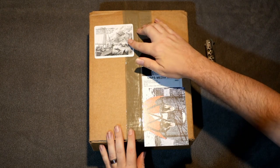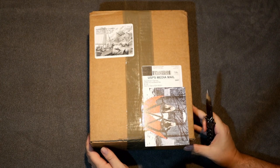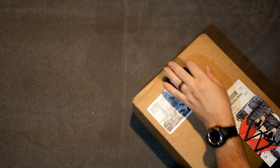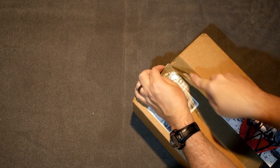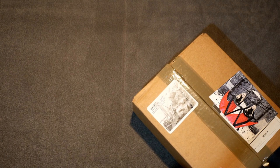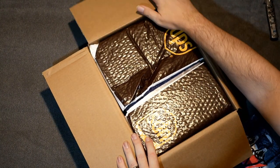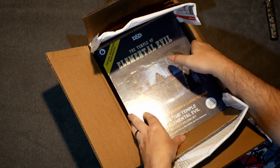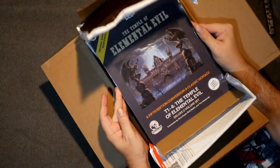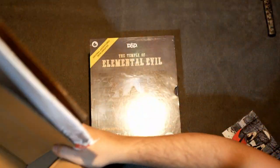Alright, I got a new box from Goodman Games. We are going to open it up to see what it is. Probably you already know from the title of the video. So we'll pull it over here a little bit so we can slice this puppy open. This is the Temple of Elemental Evil — that's heavy. O-A-R edition version. There you go.